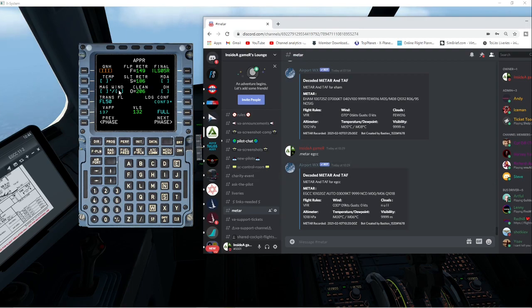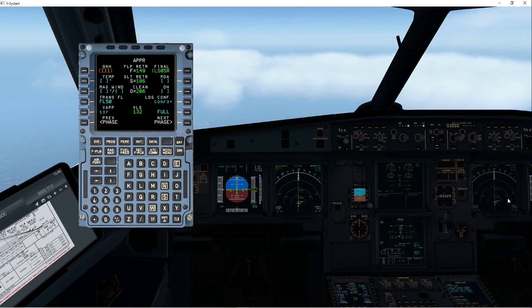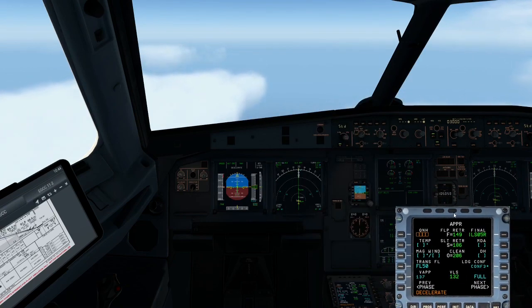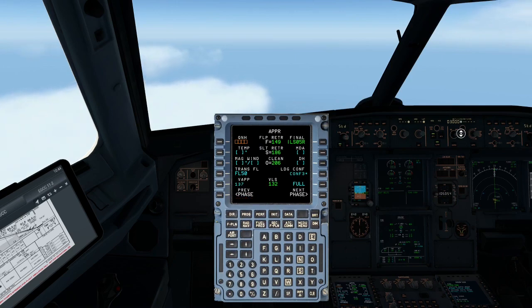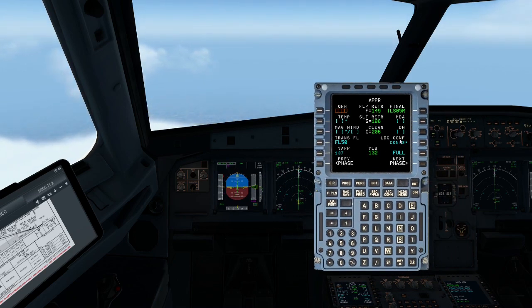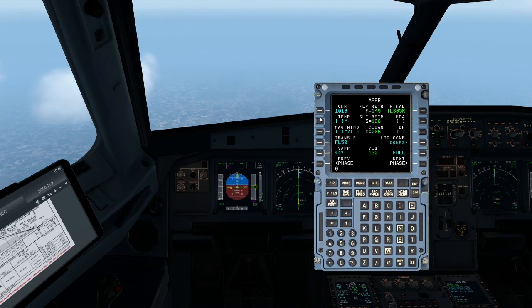We know the wind will be 030 at 9 knots, which we're going to put in. The ground temperature currently is at zero, so it's pretty cold down there. We know our minimums was 386 from the chart, so we're going to start filling in all that information. You should have this before you start descending, but since we're just hitting top of descent now, I'm going to put it into managed mode to descend. The aircraft will now start descending.